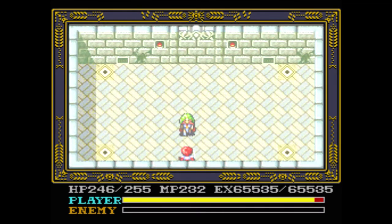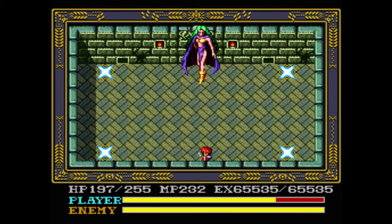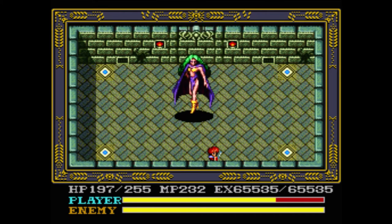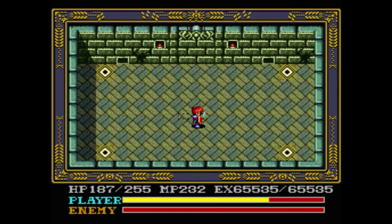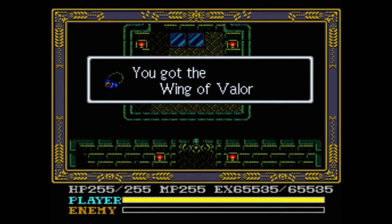Uh-oh. Yikes. Holy crap — boss time! And it's Bami herself. She's actually really easy. She has those little lightning bolts over in the corner of the room — don't touch those, they'll deal damage to you. The fire will also deal damage to you, try your best to avoid that. Wait for her to stop, and then wail on her. Just keep going back and forth, ignore the stupid lightning bolts, and kill her — very, very easy. We got her, and now we get the Wing of Valor.